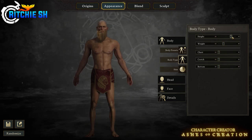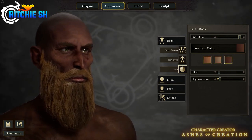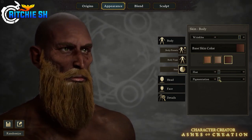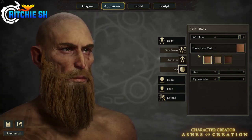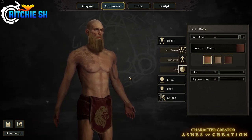You can also customize the skin, allowing you to add wrinkles to age your character, along with changing the base skin color and altering the hue and pigmentation of that skin color. Again, these probably aren't all the final options and are just meant to give you an idea as we head into Alpha 2.